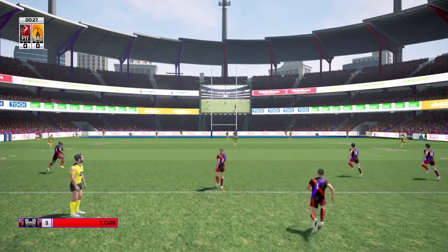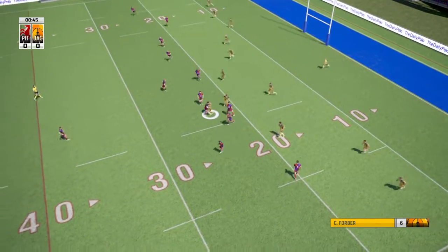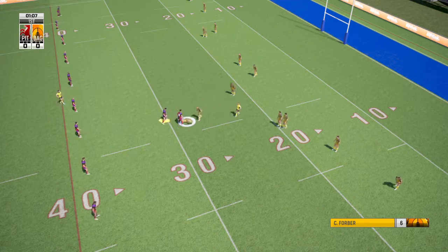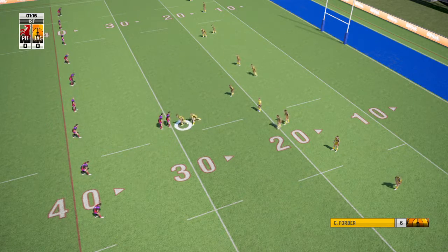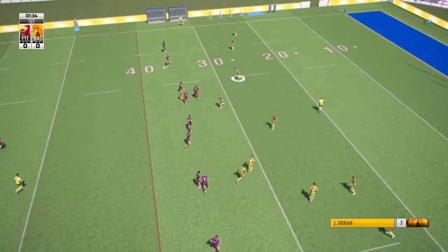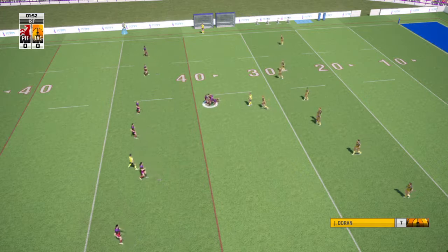It's off deep in the enemy territory. Forba there to field the kick. Good burst this one. Good tackle. Release! He's held there. Ritson with a short ball. Doran powers forward.